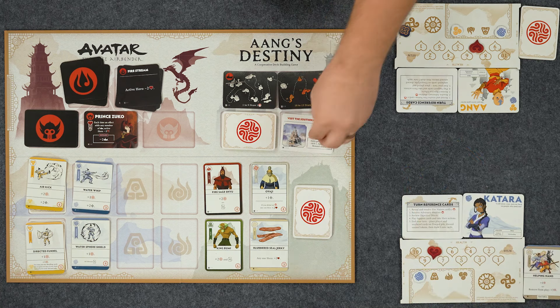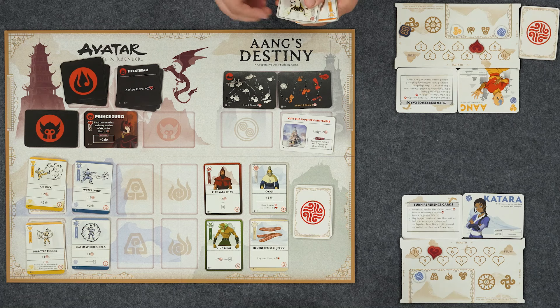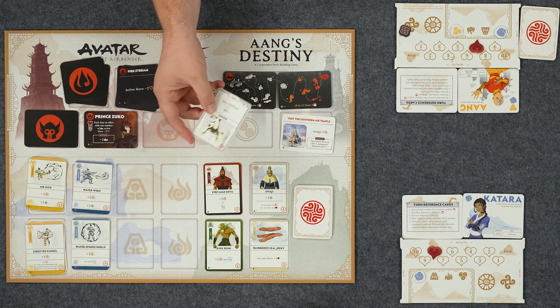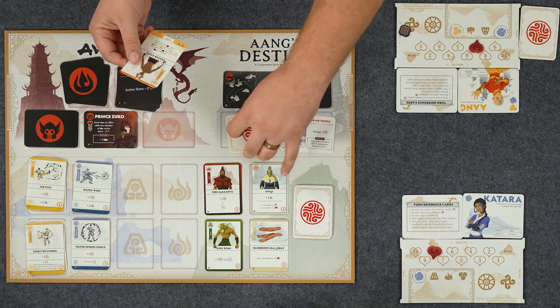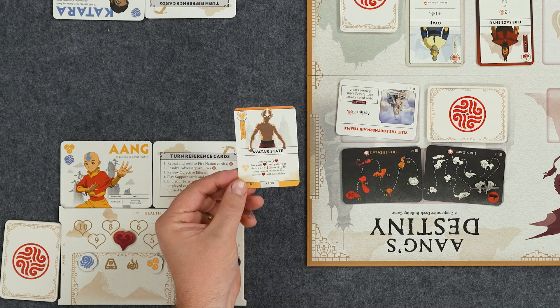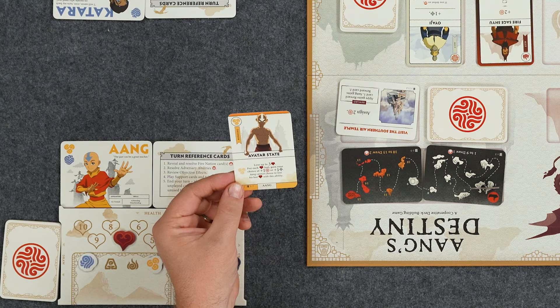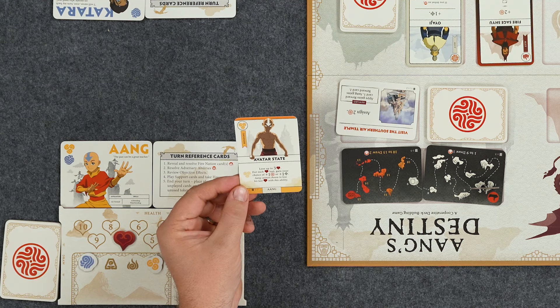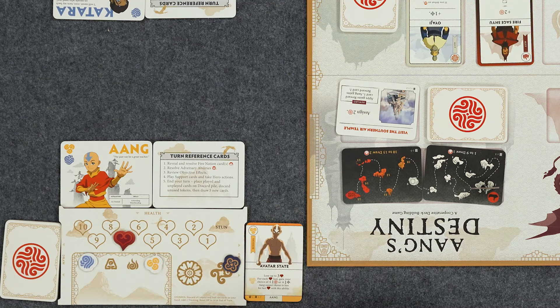We did complete visiting the Southern Air Temple! This will at times provide cards - so Appa would get Momo; very cool. We'll put that to the side for Appa's deck. And Aang gets reward card: Avatar State! This is a bending card - you can lose up to three health; for each health lost, gain your choice of one purpose or one attack. You cannot stun yourself with this. Sweet.